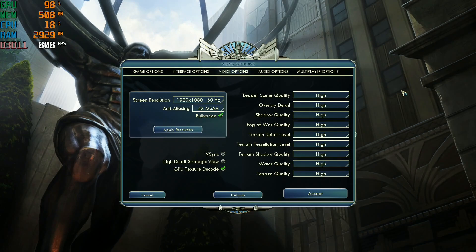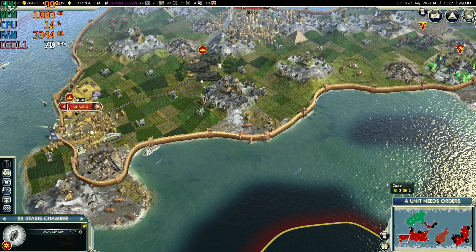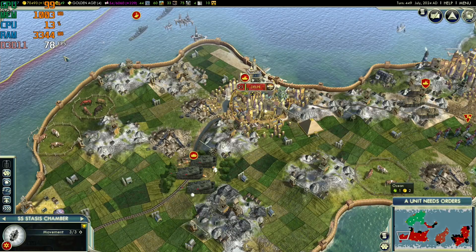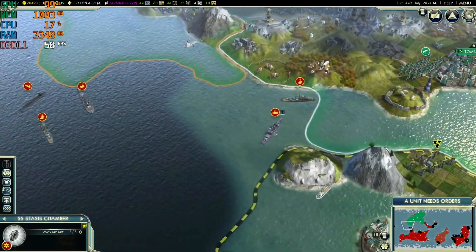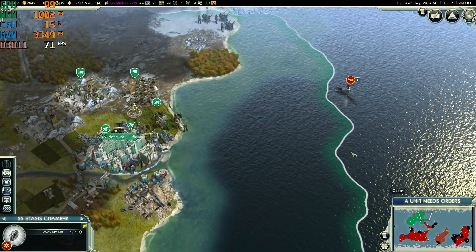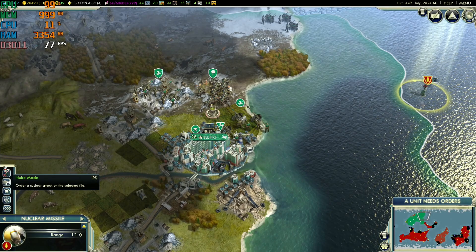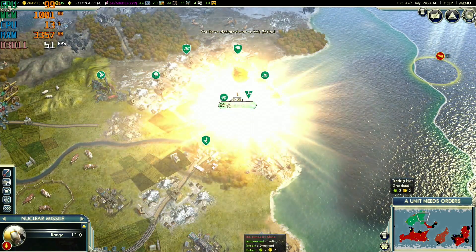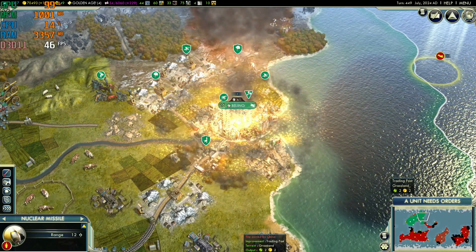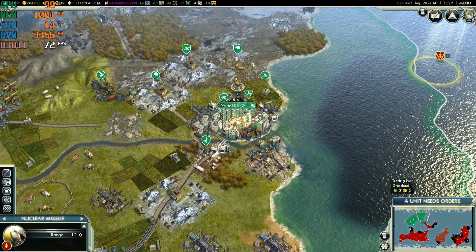Civilization 5, 1920 by 1080, 4x anti-aliasing, all graphics settings on high. We're late in a game with a large empire, getting a nice frame rate of high 60s to low 70s with GPU usage at 99%. We decide to launch some nukes to stress-test the frame rate — frame rate drops into the 40s and even the high 30s. Then back to peacefully coexisting.